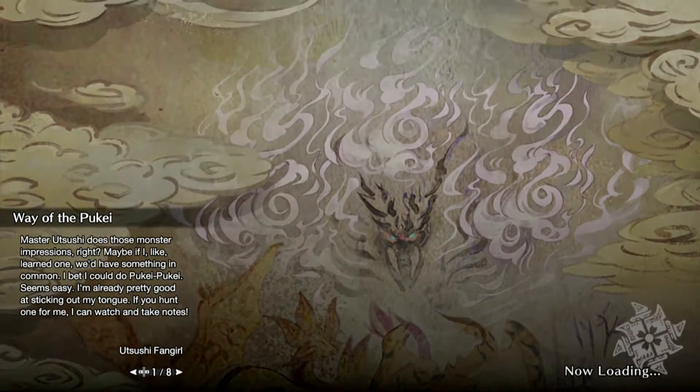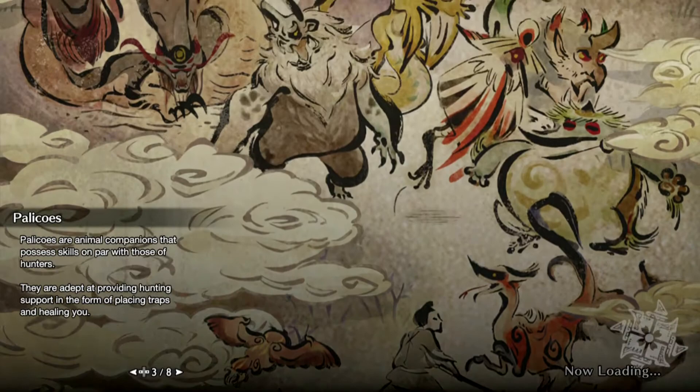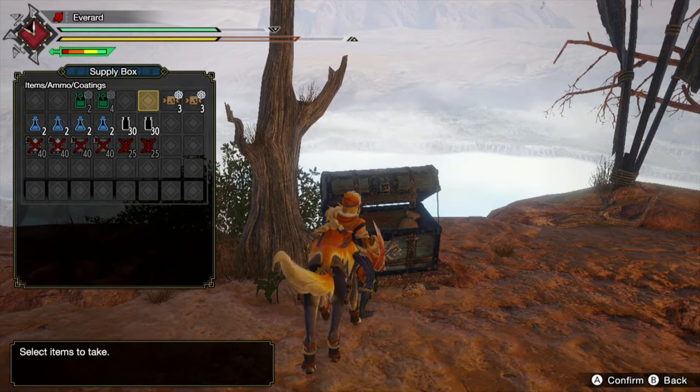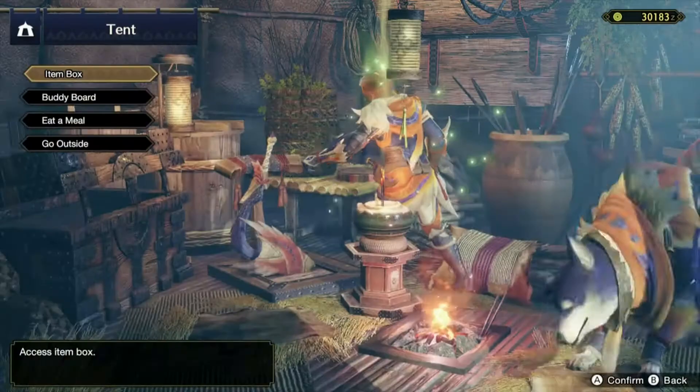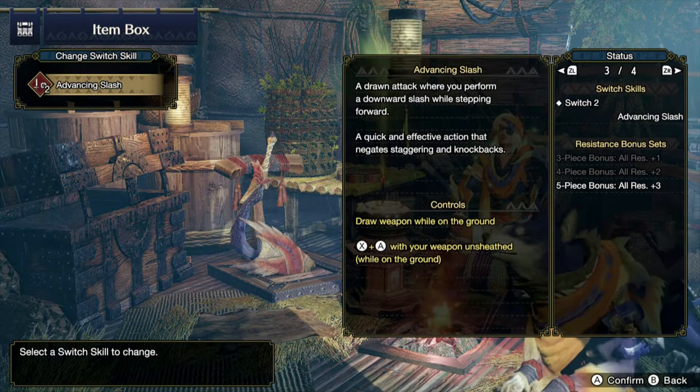We accepted the quest. Let's enter camp and go see what we want to get. I think about changing some switch skills - I want to go back with the advancing slash for now.